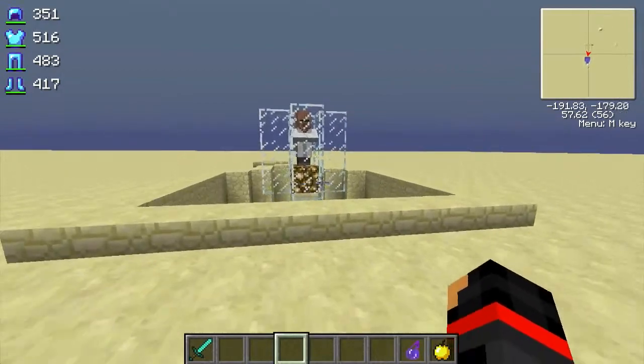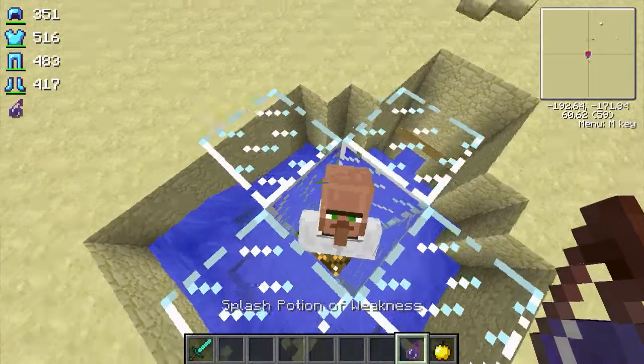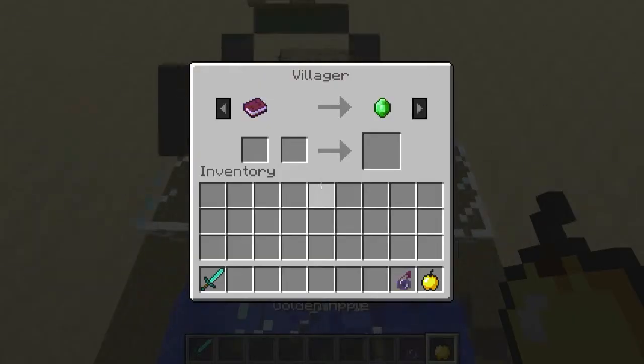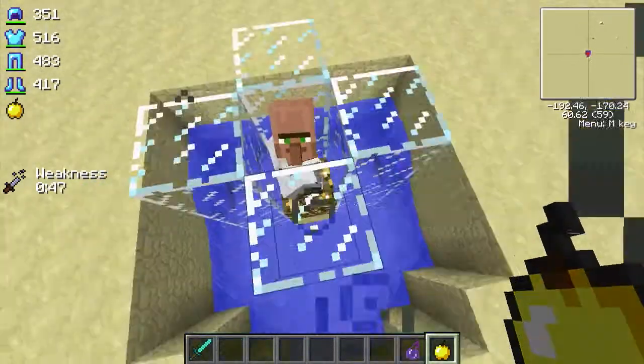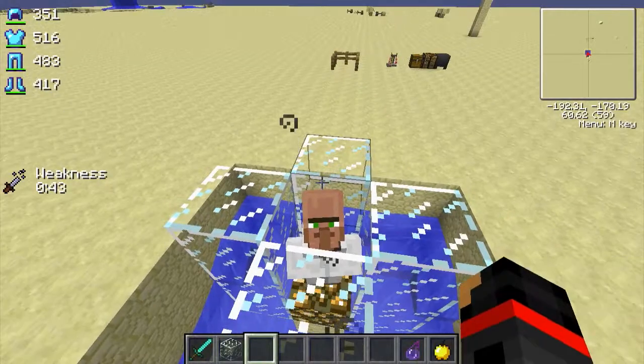Once you have your golden apple and your potion of weakness, put gunpowder in the brewing stand to get a splash potion of weakness. You only need one. Jump up and splash the zombie with the potion of weakness, then right-click him with the golden apple and it should work just fine. Since he's already an NPC I don't need to cure him, so let's just cover this up.